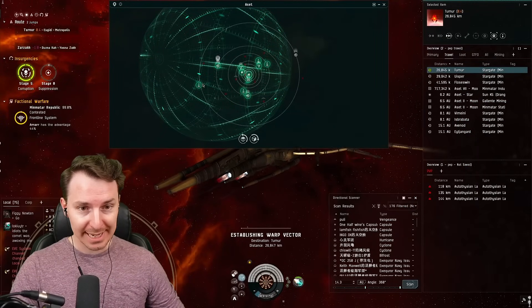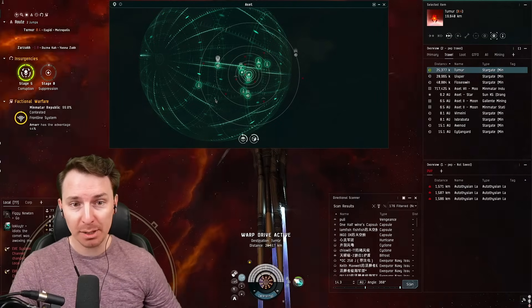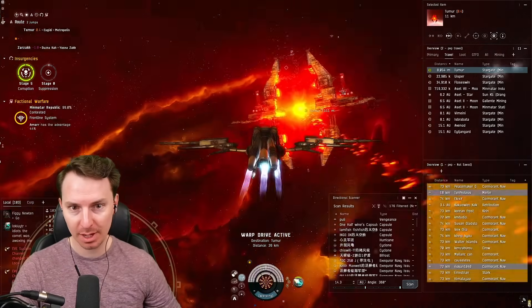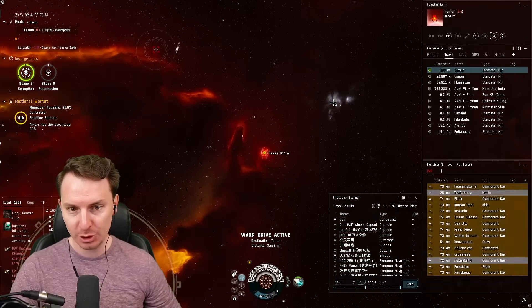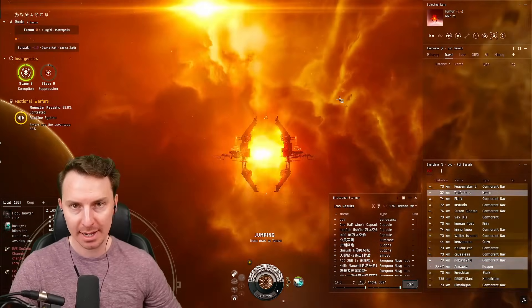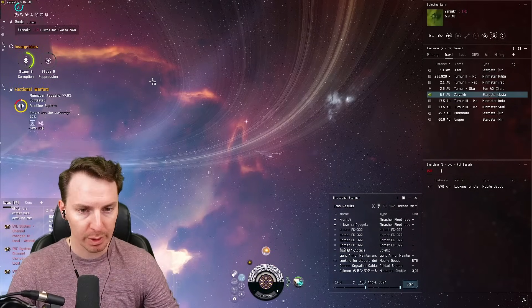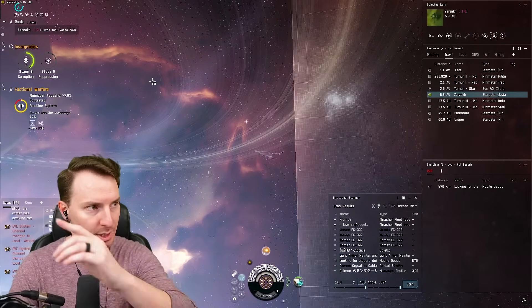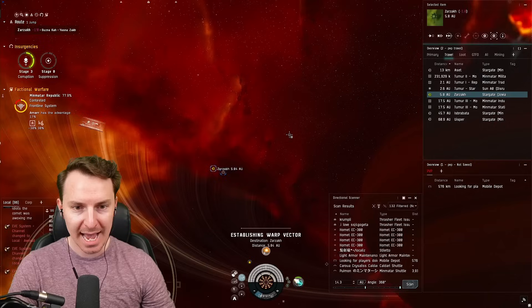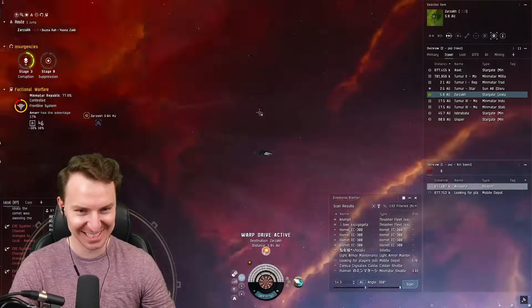We're actually in a system trying to get to Zarzach that is stage 5 corrupted, meaning low sec bubbles can be used here. In order to get around all the crazy stuff going on, I didn't just warp gate to gate because I expected a bubble somewhere. What I did instead was go from the gate to a planet, then to the gate — that way, if there was a warp bubble, we wouldn't just get bubbled and die. Now we're in a stage 3 corruption system in low sec, so we're just going to go right to the Zarzach gate with no problem.